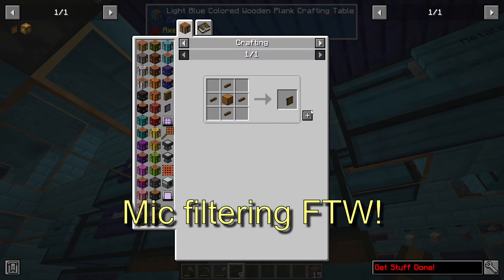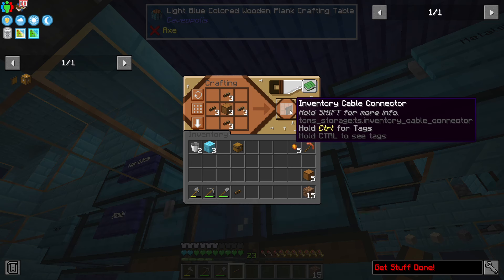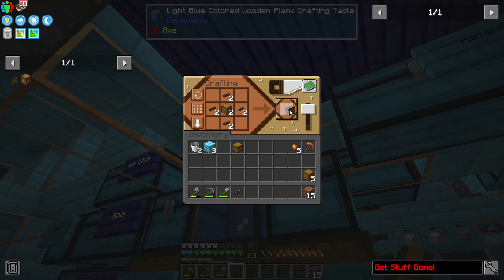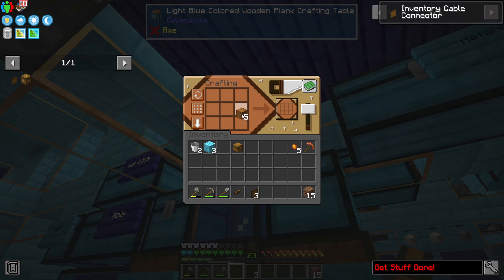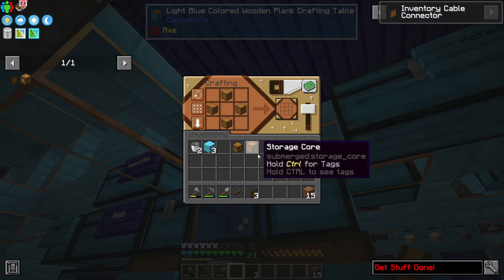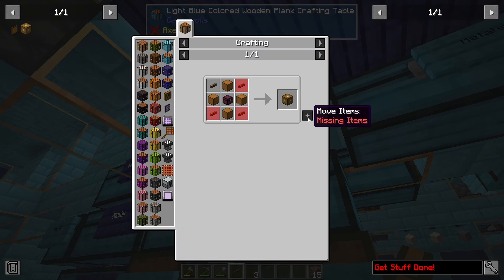I want to make three of these inventory connectors — and that's saying my new fans for the computer have arrived. So I'm going to make three of these inventory cable connectors: one, two, and three.